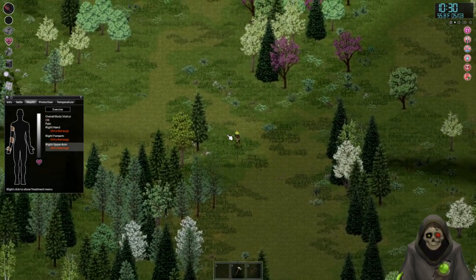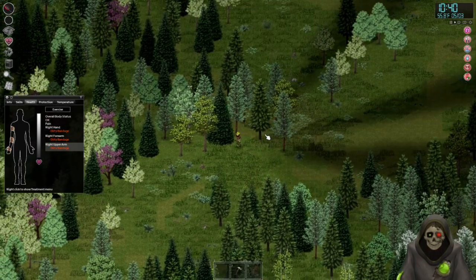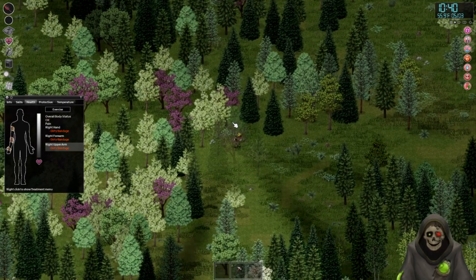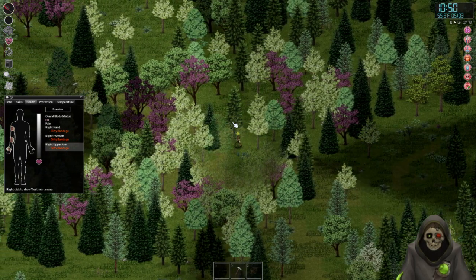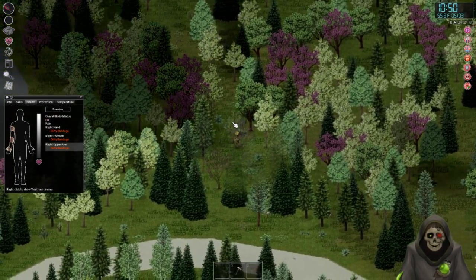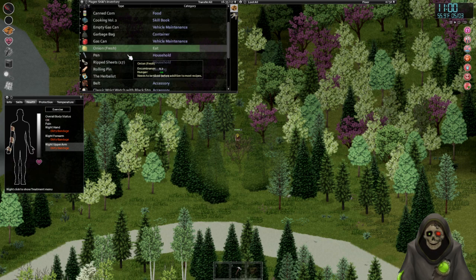I did see a road over this way, let's head this way. We need to find a house to lay low in - that would be ideal for us. Luckily I think we have lost our pursuers - knock on wood. I'll try and stay crouched here as best we can. Looks like I'm getting a little hungry - I can eat this onion. Did I get a bottle of water too? That was on my other guy, of course.